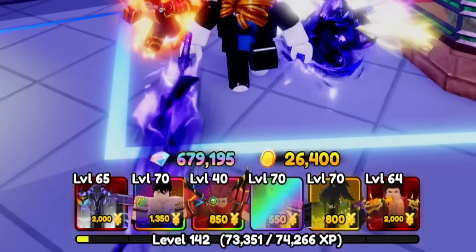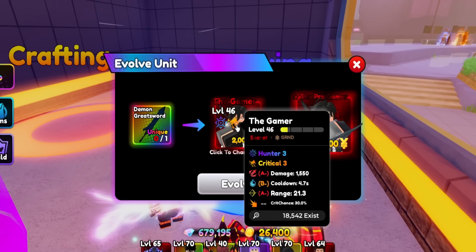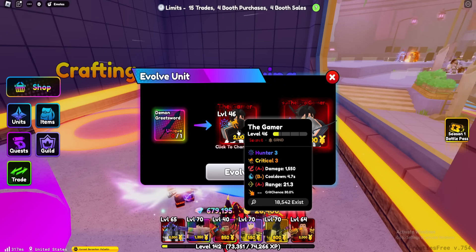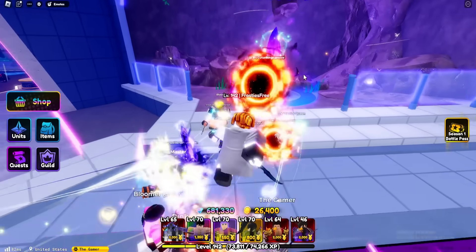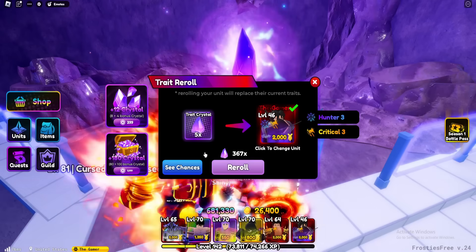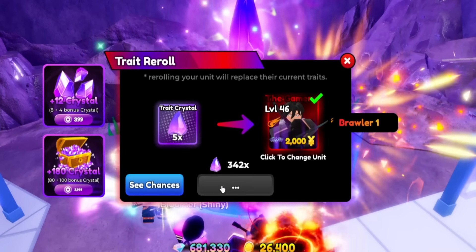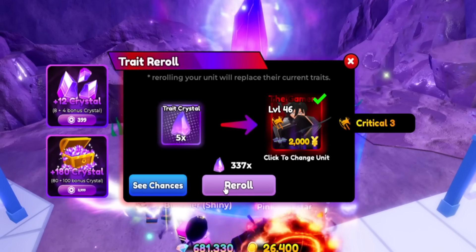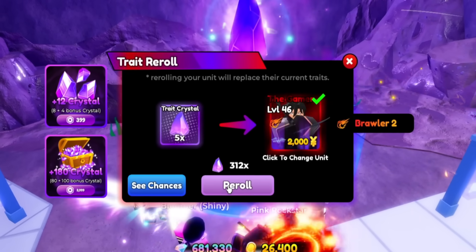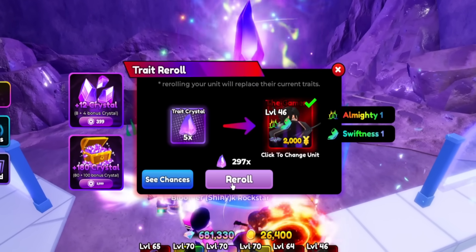So we have 679,000 left — I'm happy with that. He has A minus, B minus, and A minus. We can get 100% worthiness on him and try to get that B minus up to an A. What I'm thinking is rolling on him. We have 367 rerolls, so let's just see what we can get. Almighty One would be absolutely insane, but I'm also thinking about some Brawler to try and make him even more powerful. We're also going to go ahead and change the spirit orb after this.